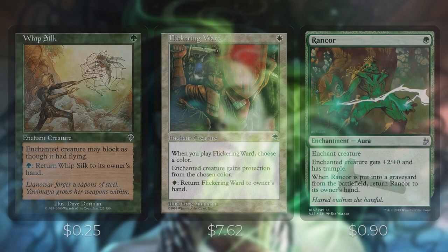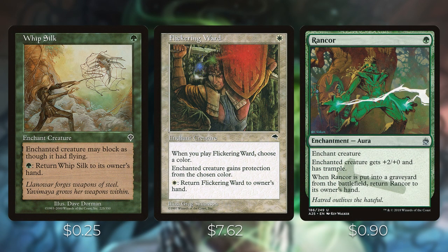Whip Silk costs just one green mana and lets the enchanted creature block as though it had flying. More importantly, you can pay a green to return it to its owner's hand. With an enchantress or two out, you can keep returning it and drawing cards when you replay it. Flickering Ward does the same — it gives protection, which is better than Whip Silk, but has the same return ability. The idea is to keep returning and replaying it to draw cards off your enchantresses.